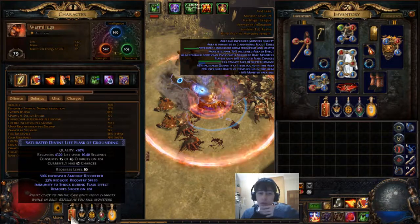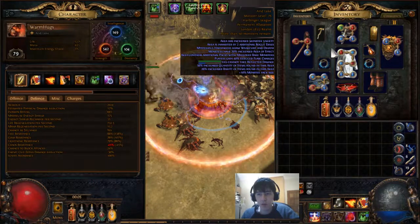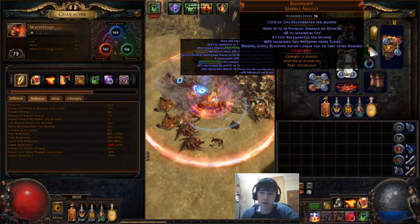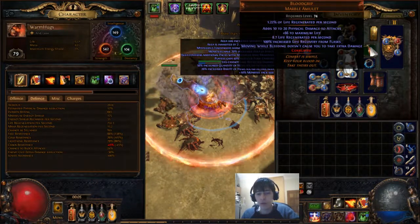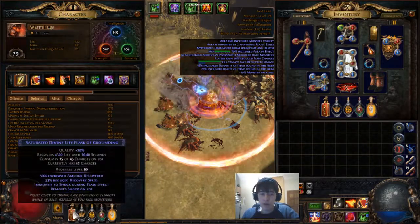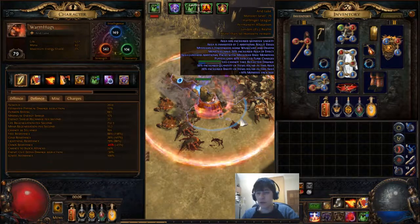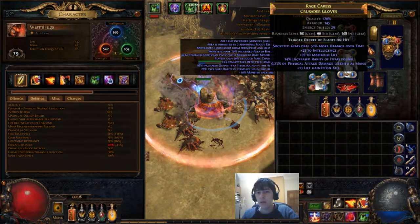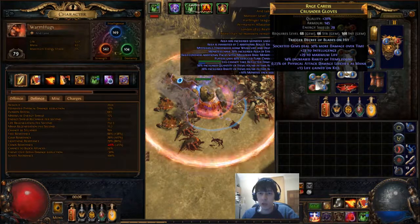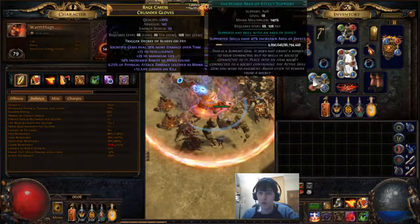This flask I might change actually because it gives me quite a lot of life — I've got 4,000 life and only have 5,000 right now. With 100% increased life recovery from flasks, that might give me up to 8,000, and I might get something like 2,000 instant regen which would be quite nice. I'm using SM crafted gloves that I bought pretty cheap.